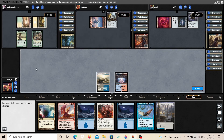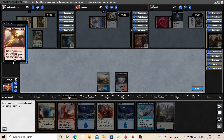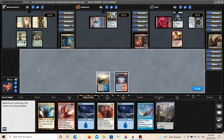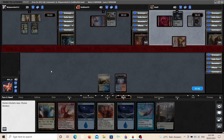Neheb plays a land into a Mind Stone and leaves it there. Riel plays a Mountain — they don't have a blue source yet. They cast a Flamewake Phoenix, a 2/2 Flying Haste that attacks each combat if able. Ferocious: at the beginning of combat on your turn, if you control a creature with power 4 or greater, you can pay red to return it from your graveyard to the battlefield. We're happy to see that — the longer we can keep Riel off the field the better, because Riel is such a good card draw engine. It really breaks apart discard spells that never get played. We see the Phoenix coming in at us, so they're going to have their eyes on us just as much as we have ours on them.